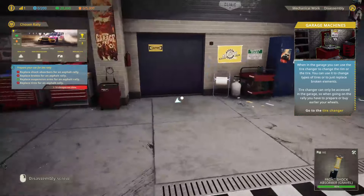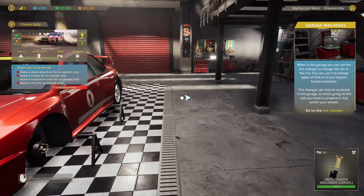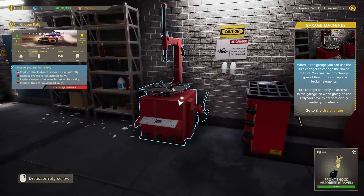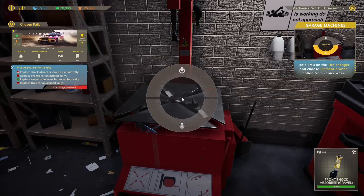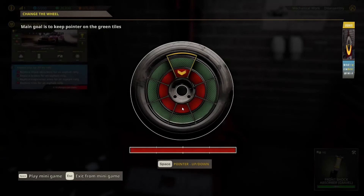When in the garage, you can use the tire changer to change the rim and tire. You can change the type of tire or just replace broken ones. The tire changer can only be accessed in the garage, so when you're going on a rally, you have to prepare in advance. So we want to dismantle the tire we've already got, which is the gravel one.